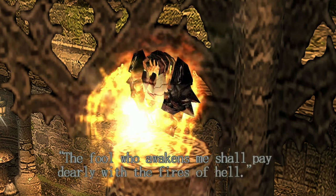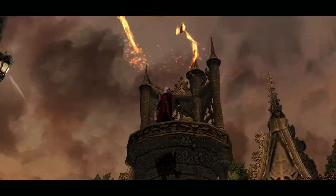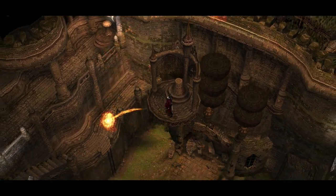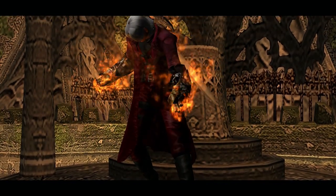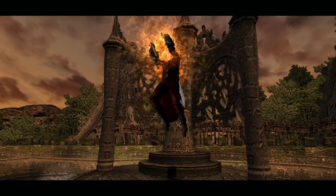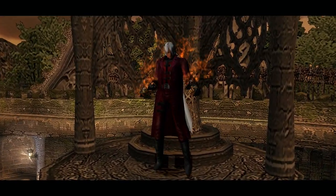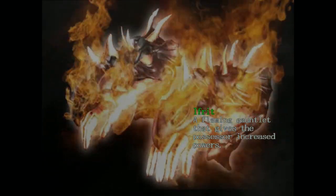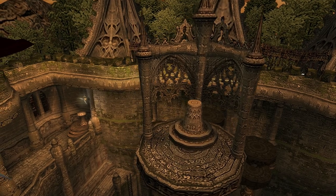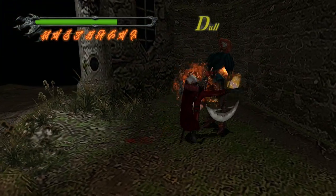I'm very surprised I did that on my first try. There's an inscription on the base - the name is Ifrit. 'The fool who awakens me shall pay dearly with the fires of hell.' Ifrit - a flaming gauntlet that gives the possessor powers. Does that mean it's gonna make it easier for me to fight things? Oh, it's a weapon!